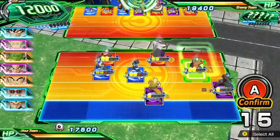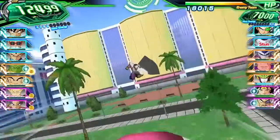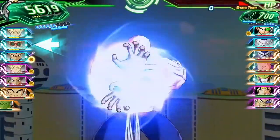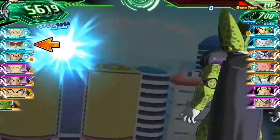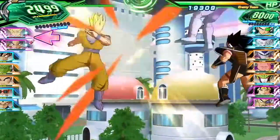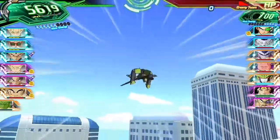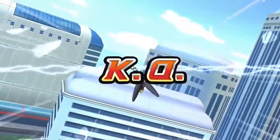Cards of the same battle type are most effective when attacking together. Hero types are the most well-balanced of the bunch, while elite type fighters are all about draining enemy stamina with ki blasts. The Zerker types hit the hardest, but they're also the most fragile and susceptible to stun. Reduce your opponent's HP to 0, and victory is yours.